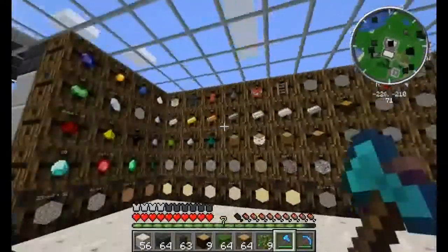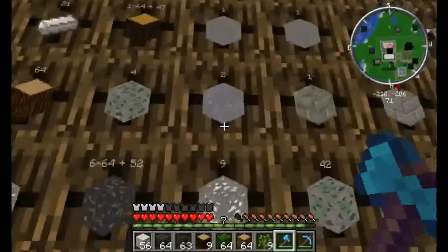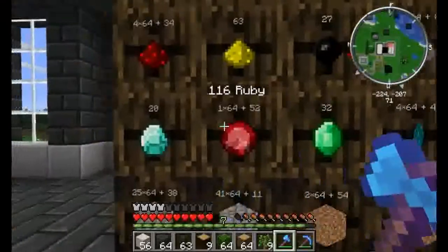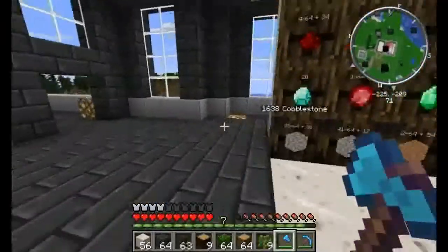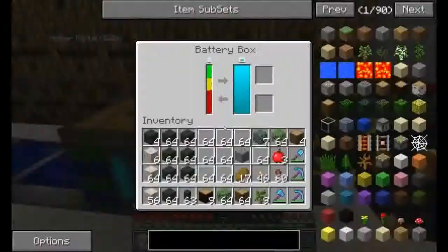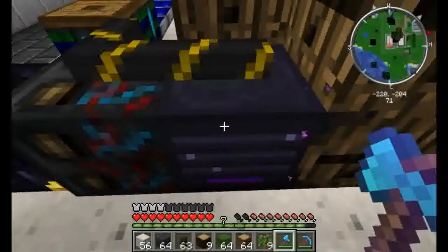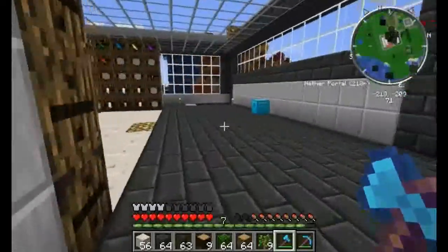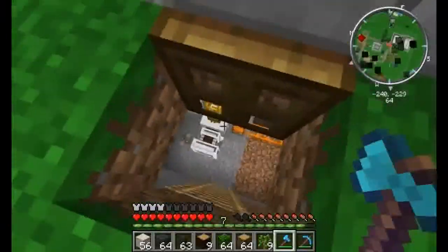Up here is the storage system. The stone blocks are things I haven't filled yet that I'm still working on filling as I need spaces. As you can see, we have it working pretty well so far. This is all connected by this system - back here I have a couple battery boxes going into an ender chest which goes into a sorting machine which goes into a router that basically filters everything into the barrels.